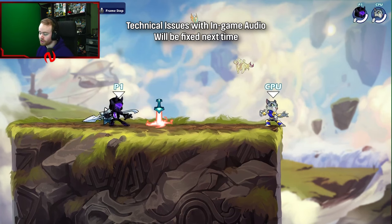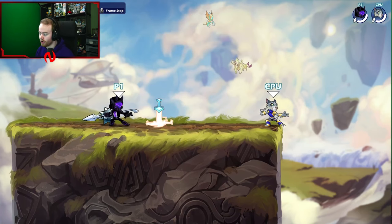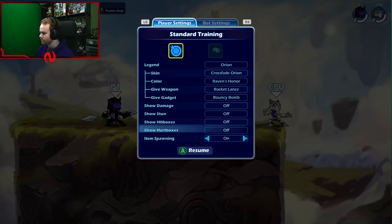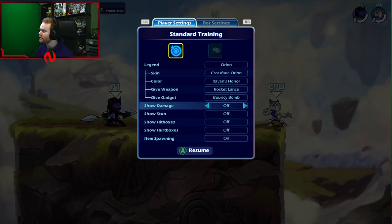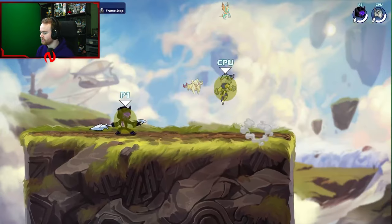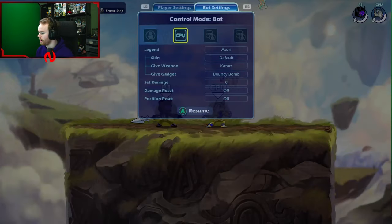Let's get into this guide for real. Go into training room, go to offline play, training, select your Spear legend, go to small brawl. This is kind of the standard by now if you've been watching this channel. Show damage on, show stun on, hitboxes on, hurtboxes on, item spawning off. Switch to control mode for the bot — this allows us to move the bot and put them in the center of the map.